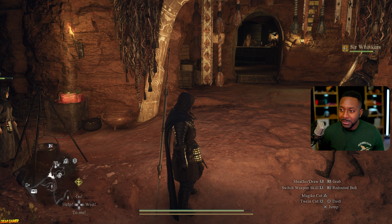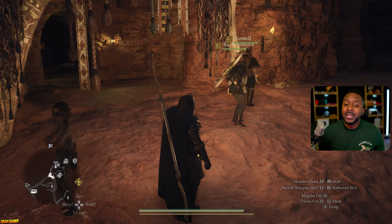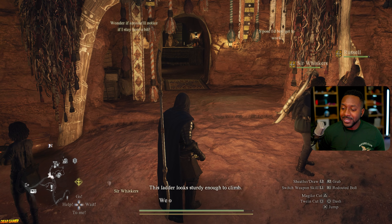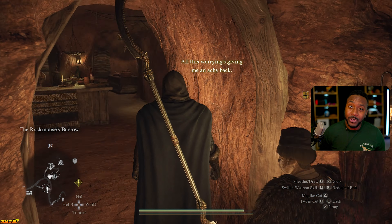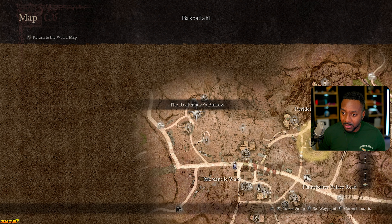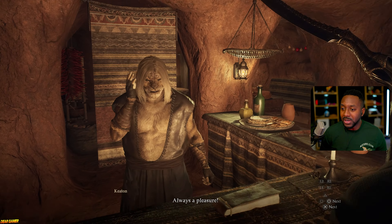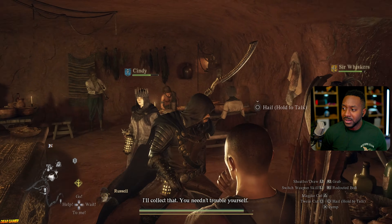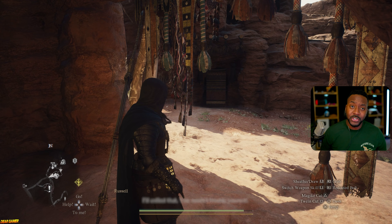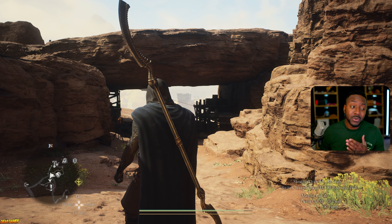Sometimes a quest won't activate even if you've talked to everybody in the area — sometimes you just have to pass the time. The cheapest and free way to pass time is to go to a pub, identified by the beer glass symbol on the map. Go in, select 'pass time,' and go from morning to night or night to morning. Don't waste your money resting at inns unless you're loaded, because it's expensive, especially early in the game. Some quests need specific time frames to activate and this is the free, easy way to progress time.